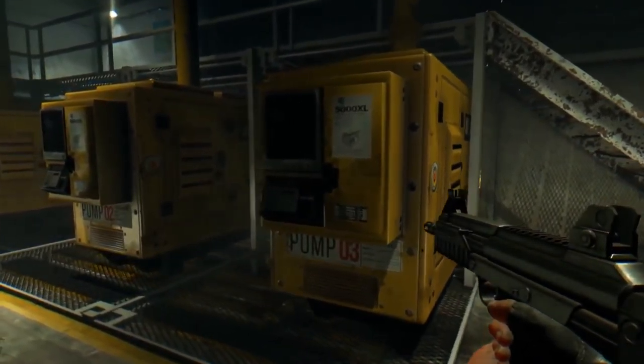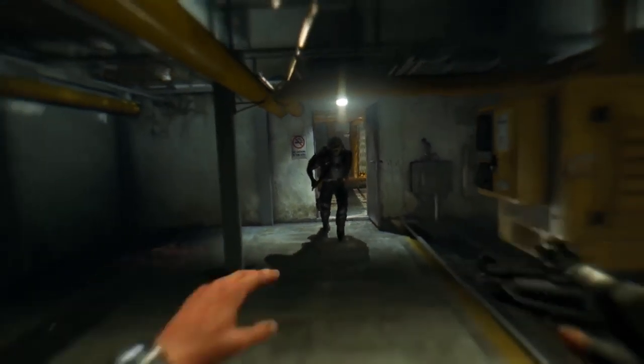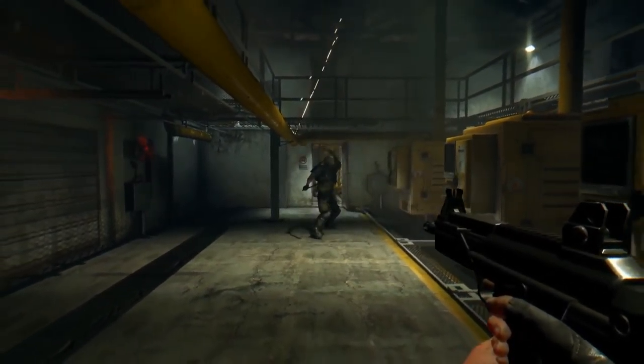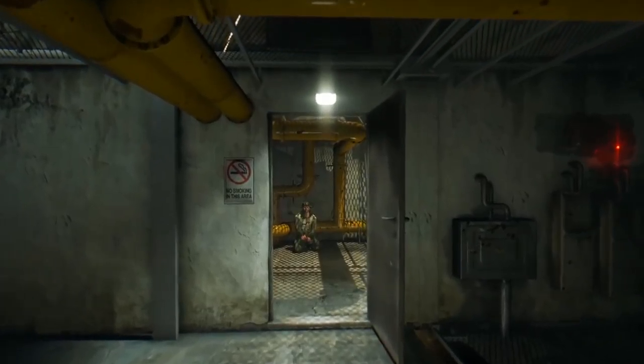Dying Light: The Following also introduces new variants of enemies. As you can see, this one is wearing bullet-proof armor, so it's not that simple to kill him. But since we're in co-op, we cooperate — stagger him and then land a precise headshot.